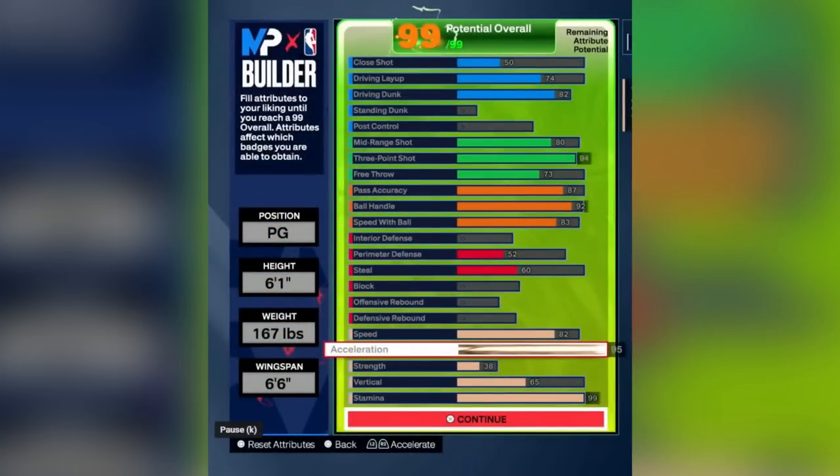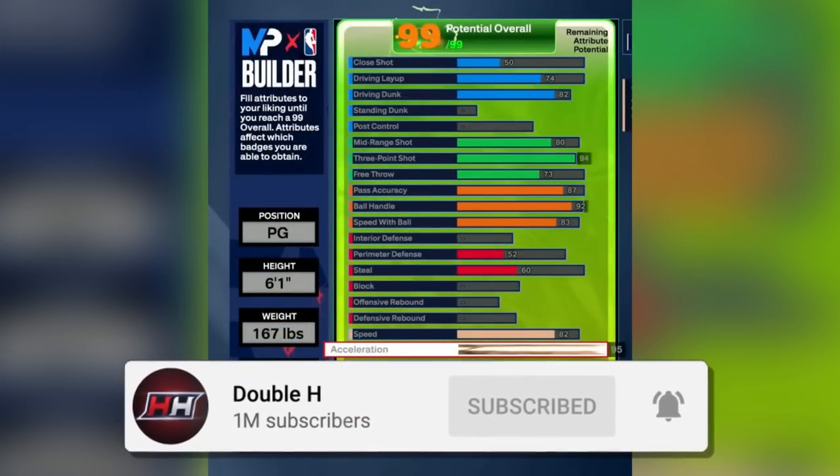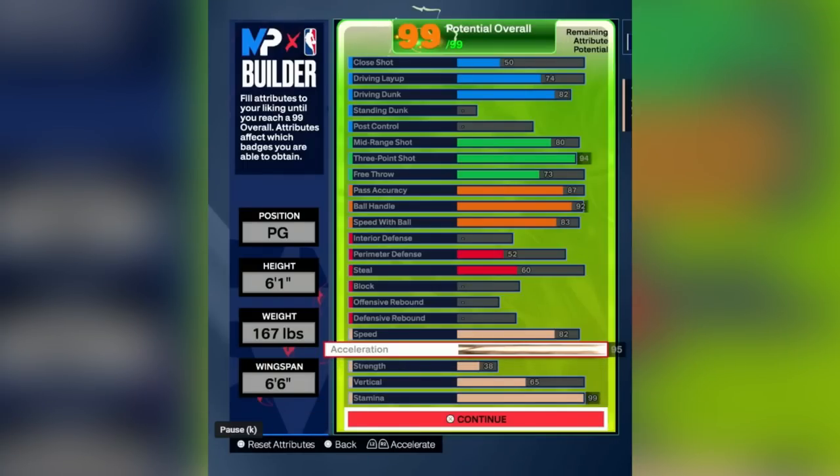This last build is a 6'1 and it's the highest acceleration guard build in the video — it gets a 95 acceleration. It actually does get a dunk and has a high 87 pass accuracy, so you get most pass styles in the game. You get gold speed booster with 92 ball handle and 82 speed with ball, but you don't get Steve Francis. You get a 94 three-pointer giving you silver limitless range, an 82 dunk — which I'm pretty sure gives you an Anthony Edwards dunk package — and a 60 steal giving you bronze interceptor. This build is actually pretty solid and probably one of the better builds depending on your preferences.